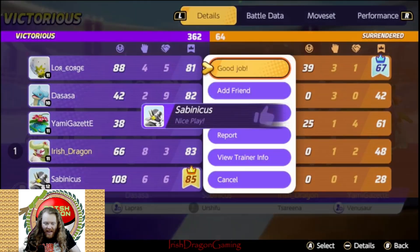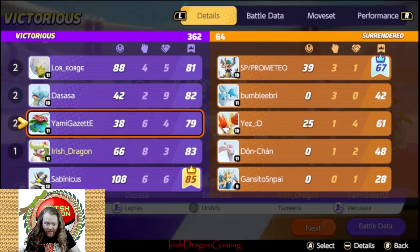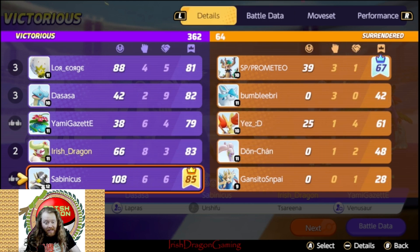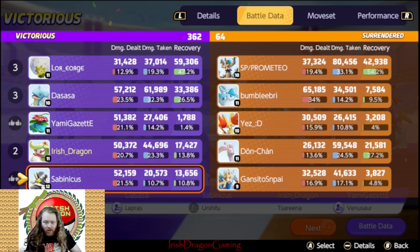Huge score — shout out to Water Bear. We managed eight KOs, three assists, most KOs in the match, 50K damage, and we still had a few minutes left in the match. Eight and three, 50K damage — not a bad Tsareena match. Sure would like Tsareena to be a little bit stronger, but I think it might be strong enough. Don't forget to like and subscribe, I'll see you in the next one — keep living the dream.